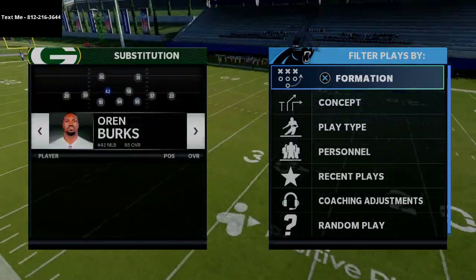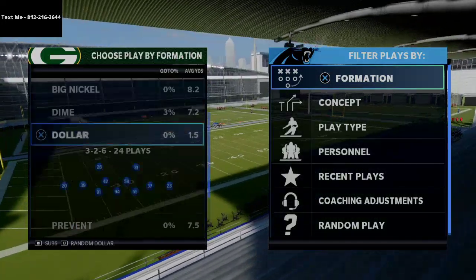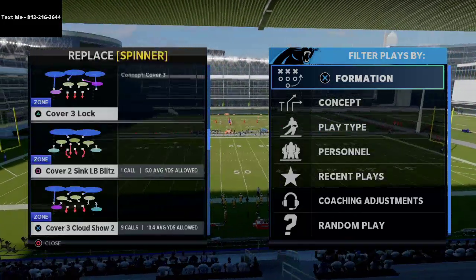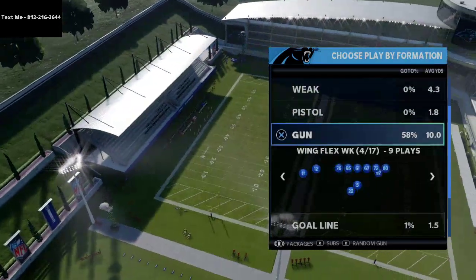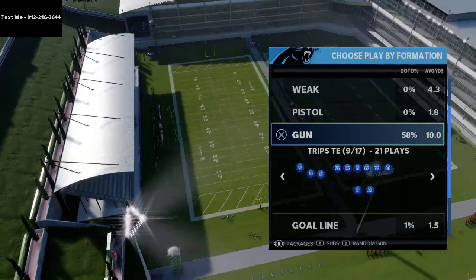We're going to come out in dollar 326. I'm going to go ahead and sub some safeties in here so I can get better coverage. We're going to show you why this is such a good ability and what it can do — two things: first from the backfield, and then from the outside, either the slot or something like that.